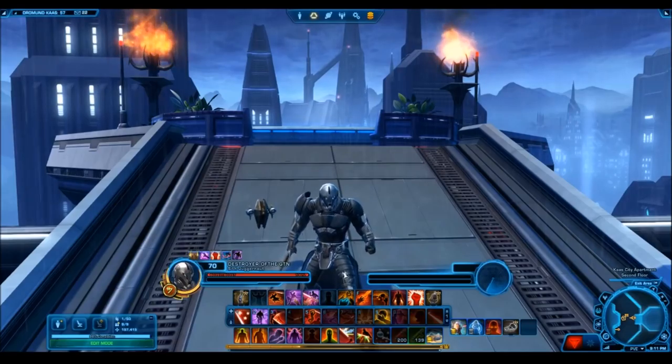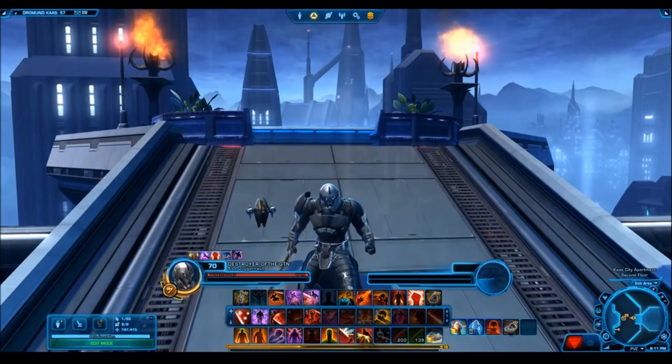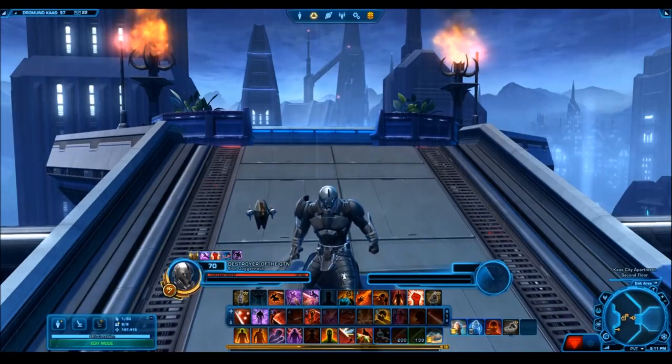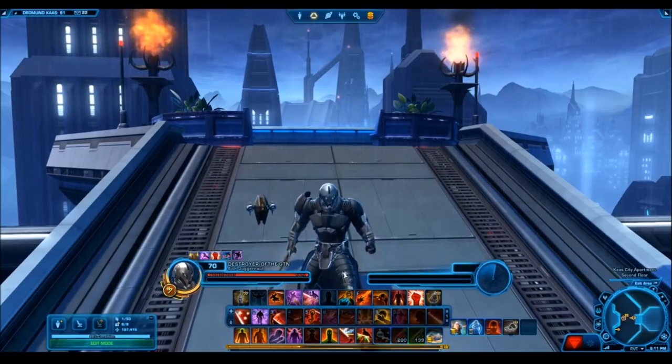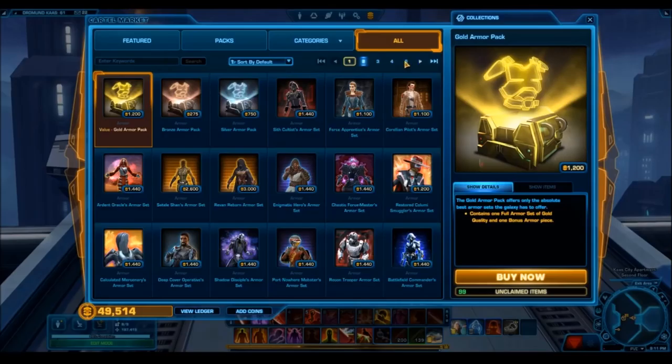I wanted to take a look at what those actually sell for on the GTN. In this video I'm going to show you what I actually sold these items for on the Sateo Sean server. I bought up most of these items and put them up on the GTN just to see what they were actually selling for. From my experience, these items are actually selling for higher on the Darth Malgus and the Star Forge server, so what you see here is on the low end. The point of this video is to look at how the new system of working with cartel packs and direct sales has impacted the GTN and the price of all these items.